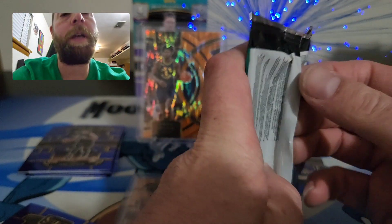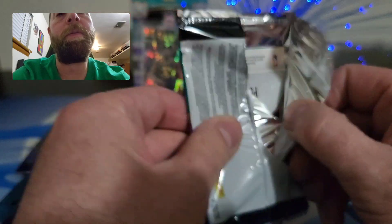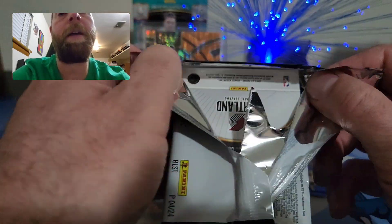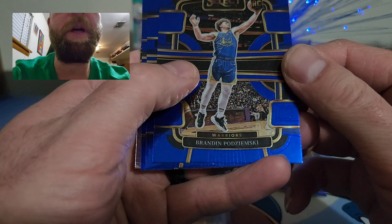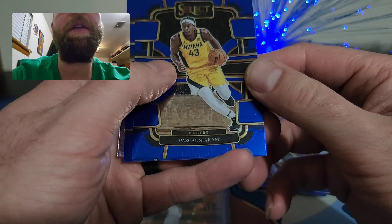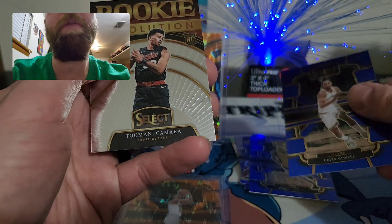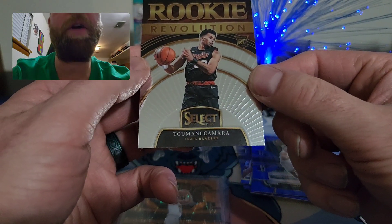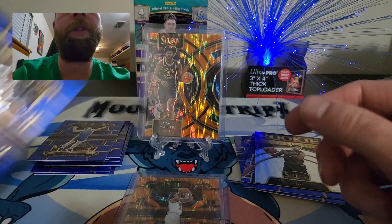Last pack. I honestly don't know — unless there's something crazy in here I might stay away from this product. This has been absolute garbage. Brandon Pazzemski rookie card, Pascal Siakam, Devin Booker, and a Rookie Revolution of Toumani Kamara. Yeah — that crinkled card was absolutely garbage.